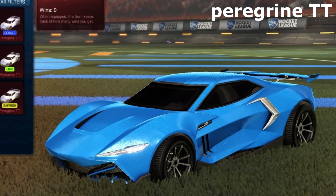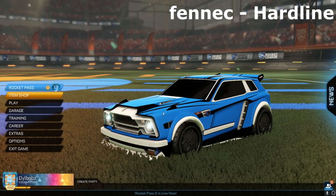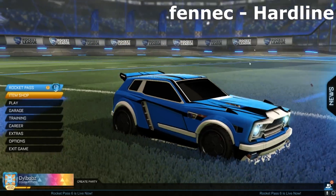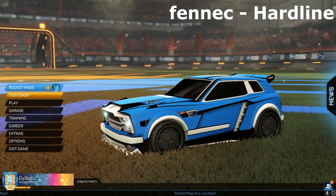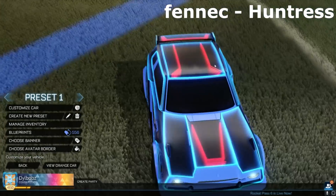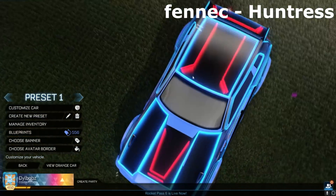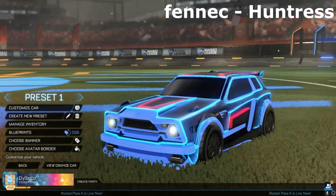Now, on to decals — we'll start slow and work up to the really good stuff. The first one is the Fennec Hardline decal, which is a rare decal. There's not too much to show here, but it does look quite good. Then we have Fennec Huntress, which is a very rare decal. It's sort of this infinium effect — a really nice decal, honestly. Get this with some infiniums and it will look insane. It's just that infinite mirror effect and it looks really good.